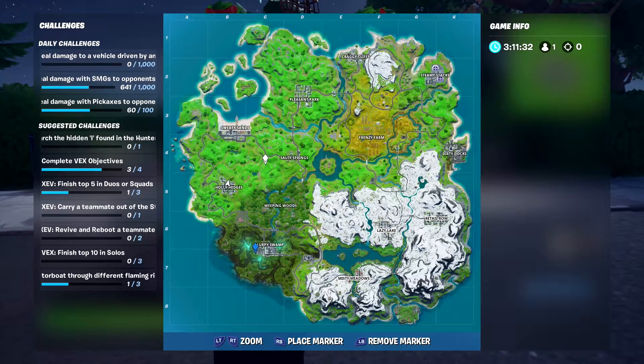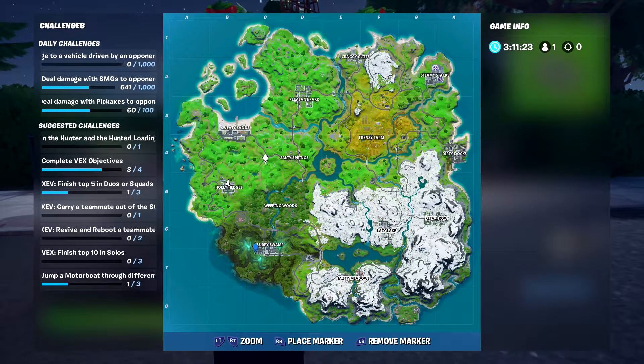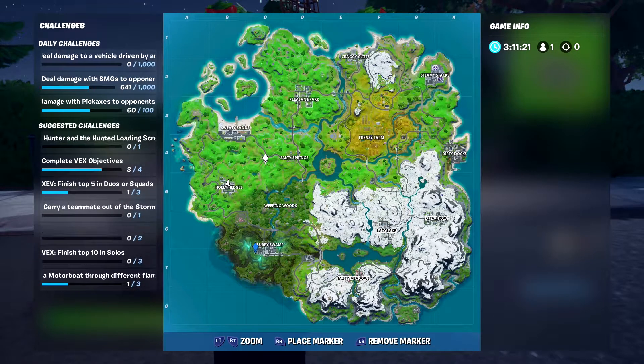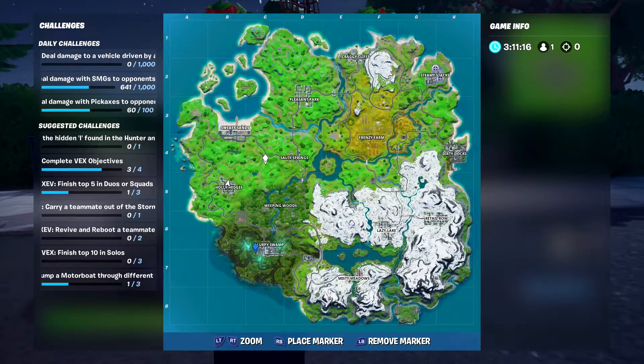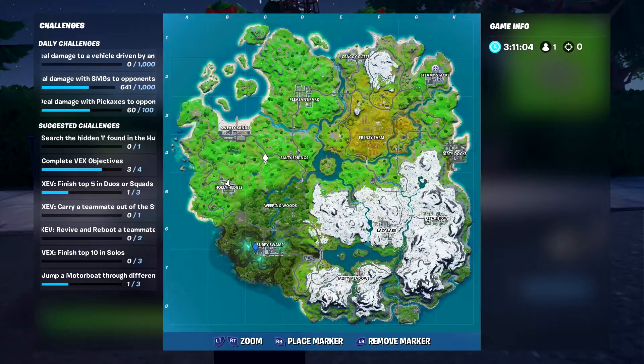Before I show you each individual location, I want you to know that playing Team Rumble and going to the named locations closest to the western side of the map is going to be your best shot at knocking these all out in a single game. We'll go to Holly Hedges and Sweaty Sands first, then Slurpy Swamp, Salty, and Pleasant last. Play the circle - go to locations furthest from the circle first, then slowly work your way towards it so you can stay out of the storm.